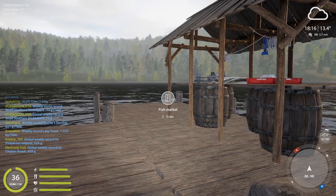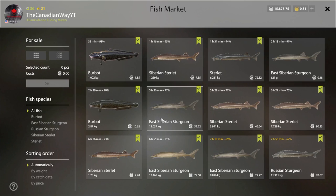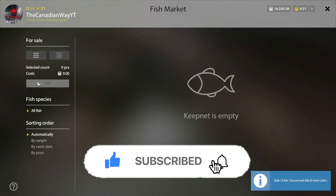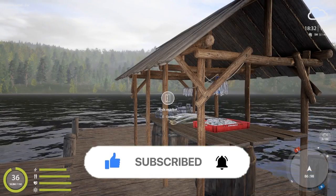That's going to wrap up today's video. I hope those spots helped you catch more sturgeon. We made 456 silver — for most of these sturgeon I was here about 20-25 minutes, and the last two I got within about 5 minutes. So it doesn't take long to rack up silver. 456 within half an hour is not bad. I hope you guys enjoyed — please smash the thumbs up, hit the subscribe button, I'll see you on the next episode of Russian Fishing 4. Take care.